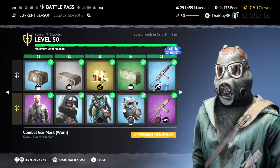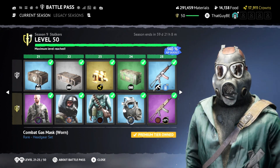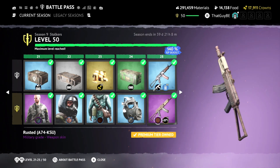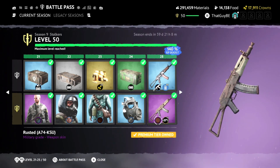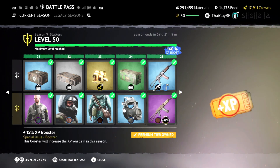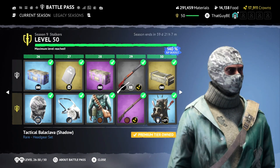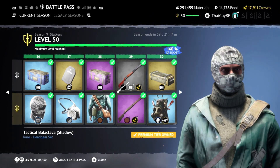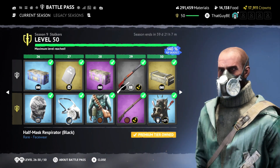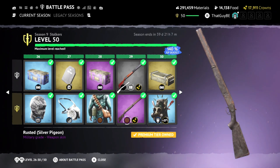Then we got another combat gas mask in a worn grayish color, kind of damaged — another cool one. Then we got a rusted AK at level 25 — actually this is the new skin for the AK74KSU, so we got a rusted skin for that. Then we got another tactical balaclava — this one is Shadow, kind of a white and gray camo. Pretty cool. Then a half mask respirator in black — pretty cool.